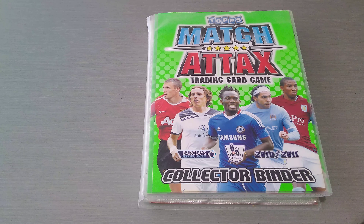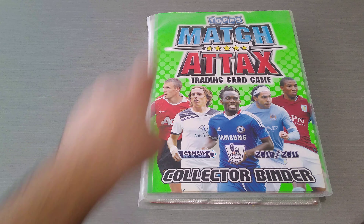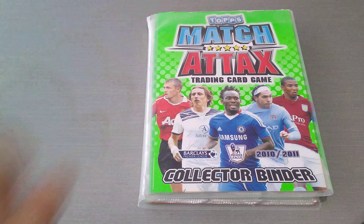So the first one is Topps Match Attax Collector Binder 2010-2011. I've done Match Attax for a few years now. I do have a couple of collections missing that I haven't done, so I dug up some of my older stuff and thought of this idea — let's put it on Red Scouts RFC, let's have some fun, let's see if you guys remember some of those players and the teams they used to play for.